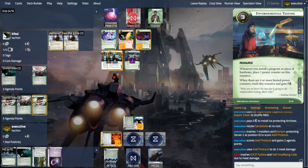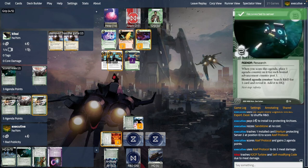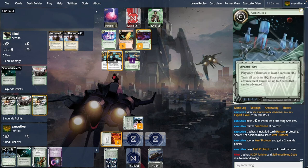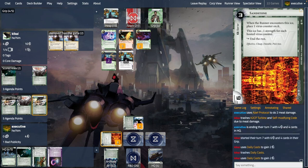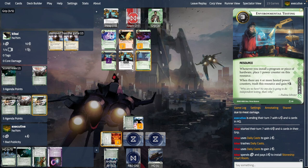We're looking at an Atlas and Audacity in hand — the win is in hand. You can even rez the Sandstone on HQ and still have enough money to score. A lot of Daily Casts fire; there's still nine credits on Environmental Testing so the runner is really swimming in money. But what's lacking is tools; they're digging.